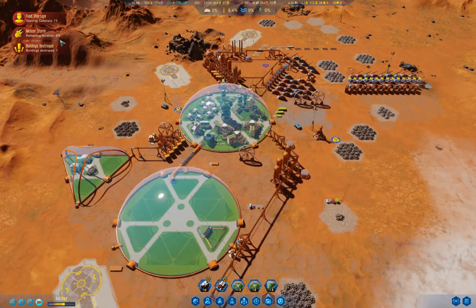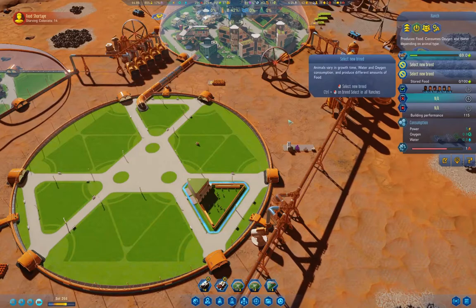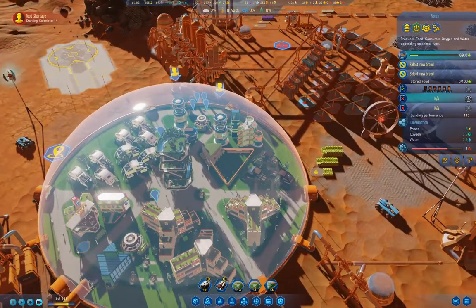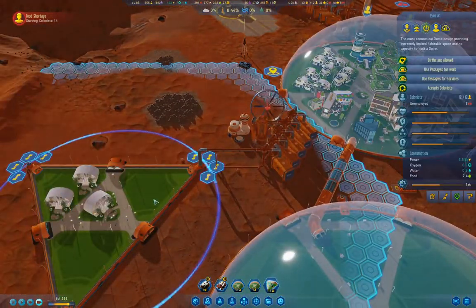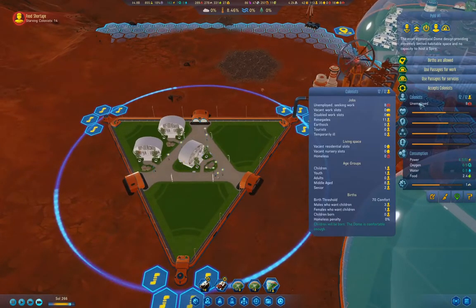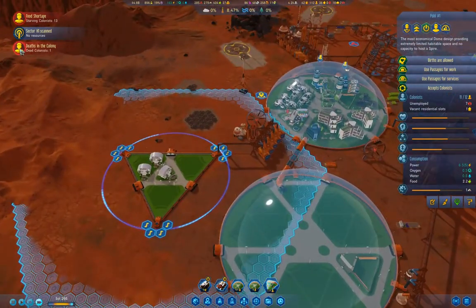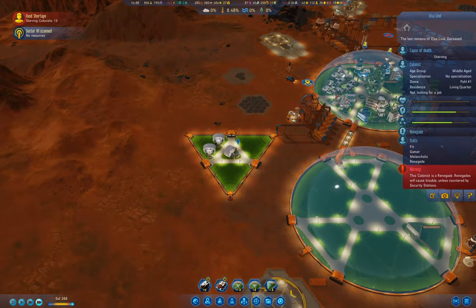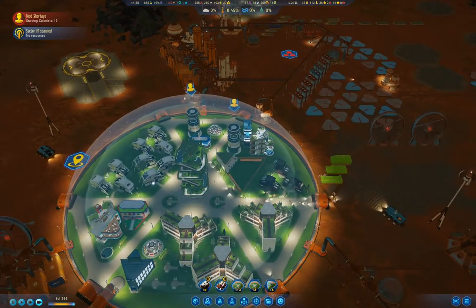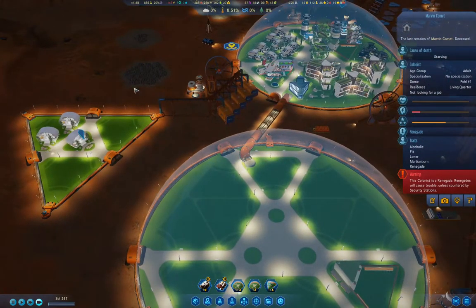Meteor storm is done. Food shortage. How's this doing? What I should do — how many people do we have over here? Twelve. Where are the four of them employed? What's in range where they could be employed? Nothing. And you were a renegade. There's a deliberate food shortage there.